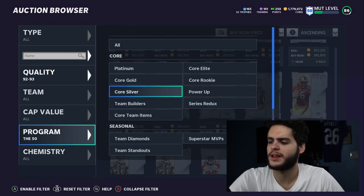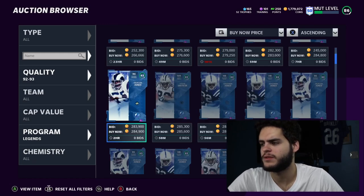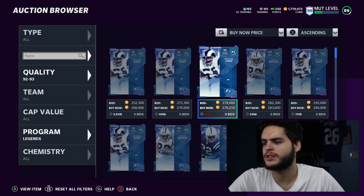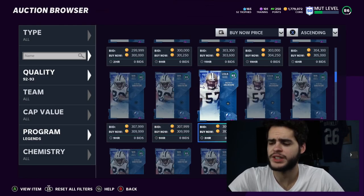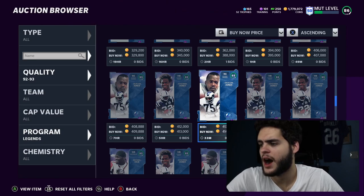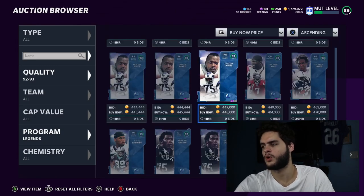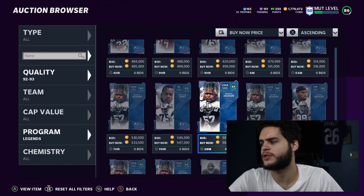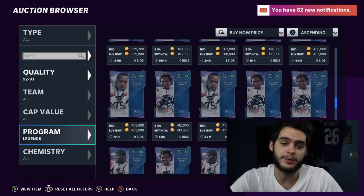Moving on to legends — legends are usually fine. They tend to find a pretty even median. I think the new legends are fine pricing-wise, not crazy overpriced. Ricky Jackson isn't too overpriced. You don't have to forcefully sell anything, though Mean Joe Greene and a few defensive linemen might drop when Most Feared arrives, since we should get good defensive line content there.